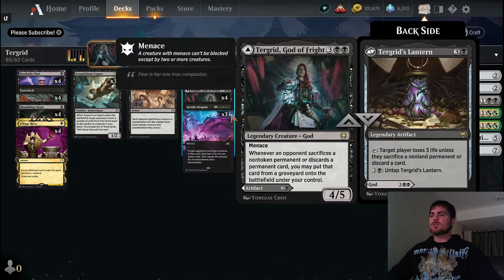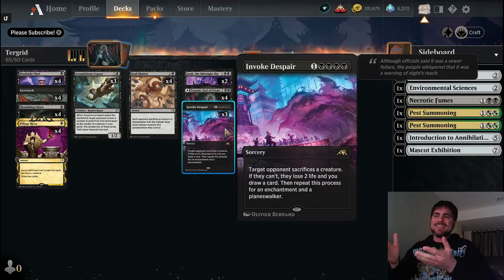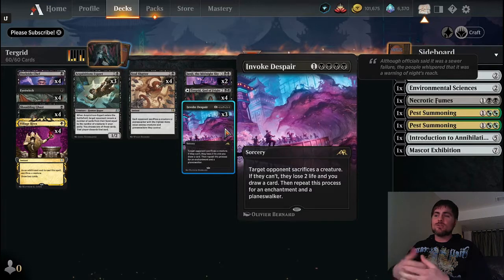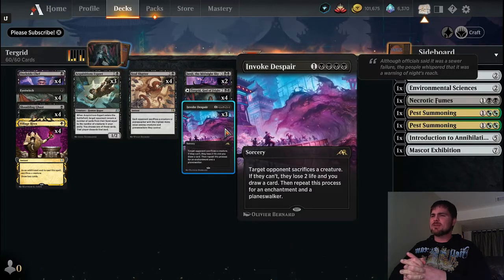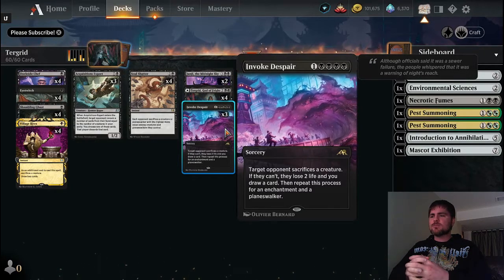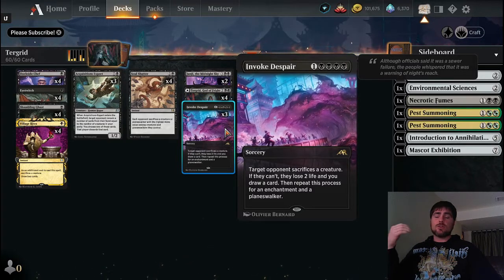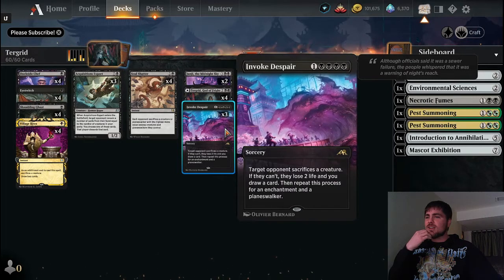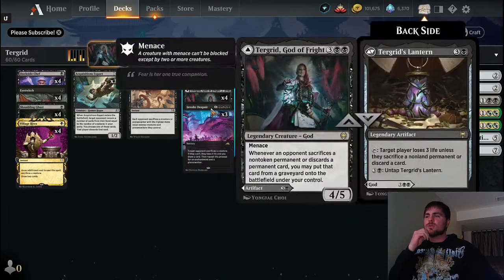Some new cards from the new set are helping us with that. Invoke Despair - pretty obvious one: each target opponent sacrifices a creature, if they can't they lose two life, you draw a card. You repeat this process for enchantments and planeswalkers. It's pretty powerful just for hurting our opponent, drawing cards, and making them sacrifice - kind of like a miniature makeshift board wipe, but it's all sacrifice, so it goes with Turgrid really well.